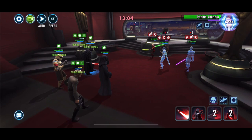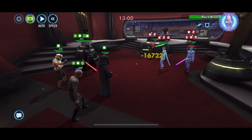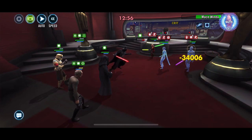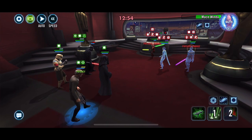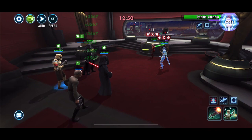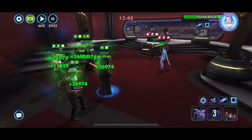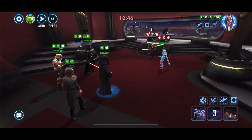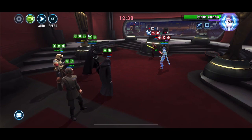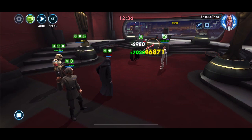I've got a Relic 7 Shore Trooper — not all 6E yet. Vader and Thrawn are 6E. And then Grand Admiral Tarkin — Peter Cushing — is Relic 3. So that's the squad.